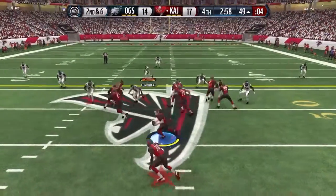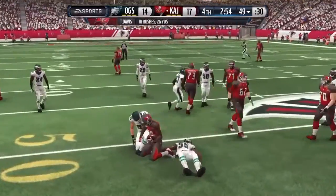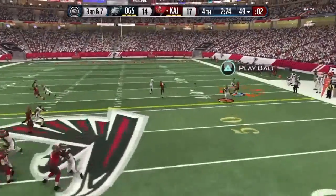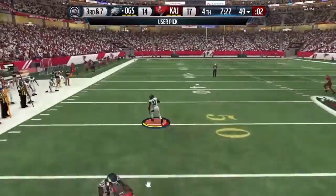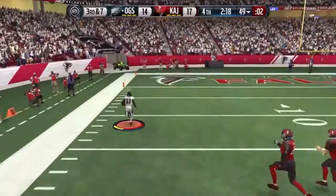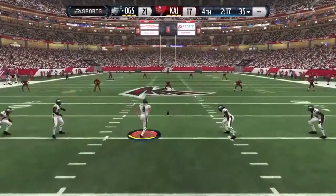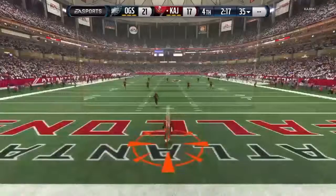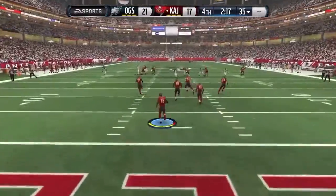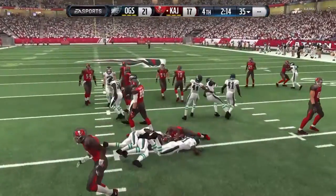Second and six — he's running the ball two times in a row, we shut it down. He's gotta pass it now. Third and seven — we use the sideline ourselves, go all the way from the right side of the field to the left and we get the user interception with Global Quinn! That's our second pick six of the game! Let's go guys — 21 to 17! We finally take our first lead of the game.